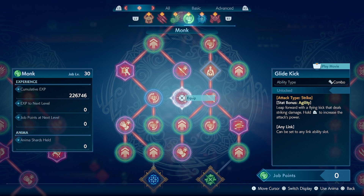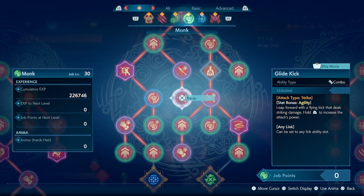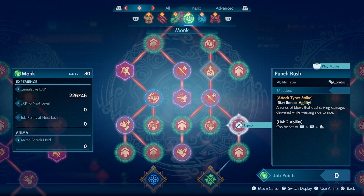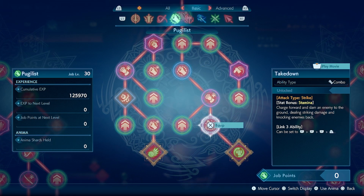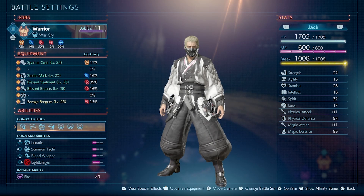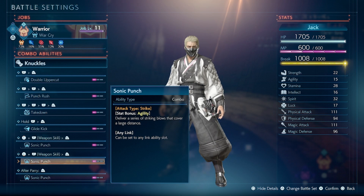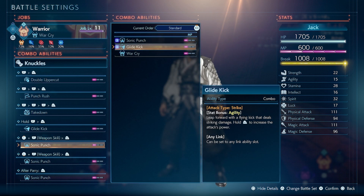And one of the big reasons for that is because using the weapon system, you can then use other skill combos that you get from other classes. For example, monk gives you punch rush, glide kick, and steel peak. Whereas pugilist gives us takedown, aerial hook, and double uppercut. Learning those combo abilities learns it for the entire weapon. And so long as your class is able to use that weapon, you can then also use the skills.